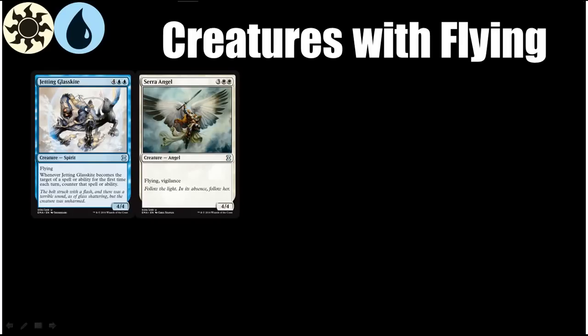Then we have Serra Angel, who's been dropped to an uncommon. She used to be a rare and was a very good finisher in Constructed — she's not that anymore, but she's still a very strong Limited card. A 5-mana 4/4 with flying and vigilance is amazing. She can do offense and defense. If you have other things in play that pump her it gets even more amazing, or if you pay one less mana — for example, playing her on turn four after a turn three Warden of Evos Isle, that is some amazing value.